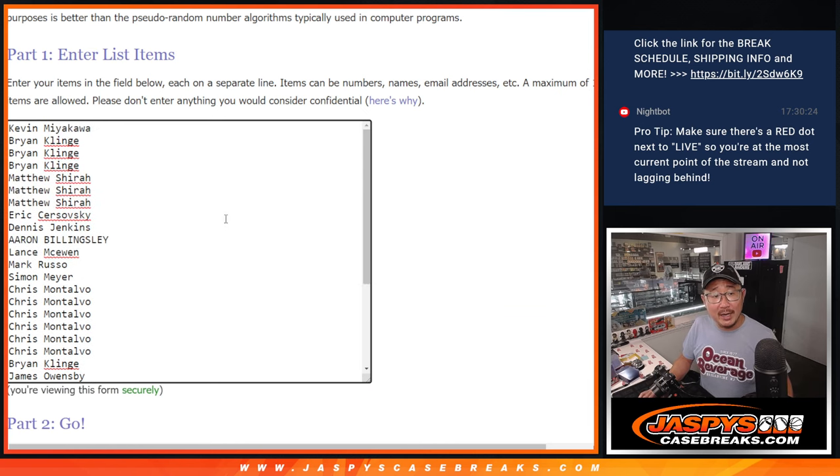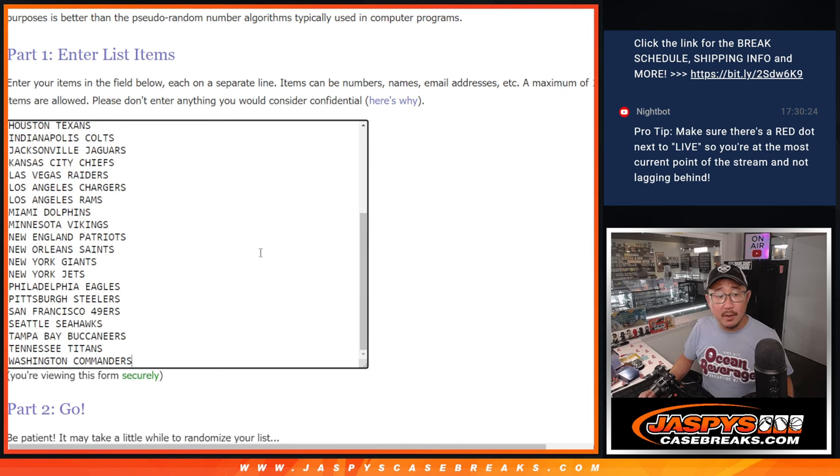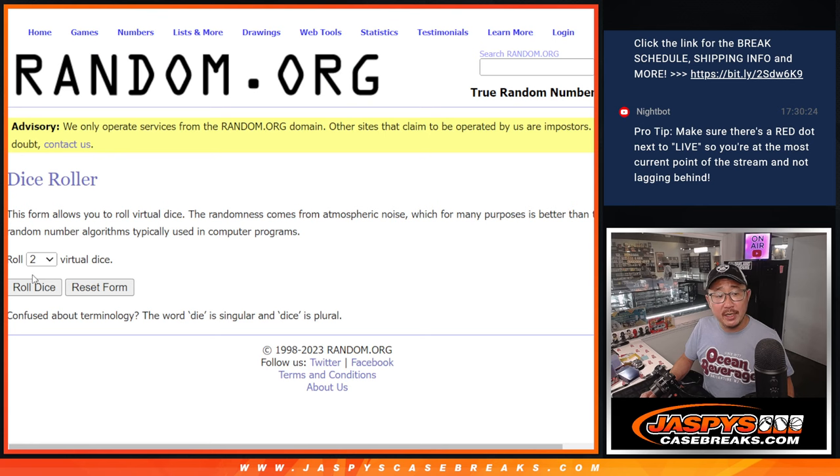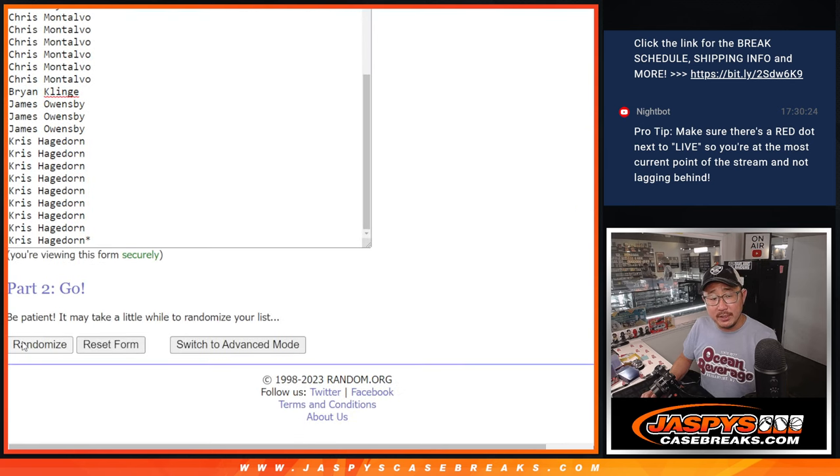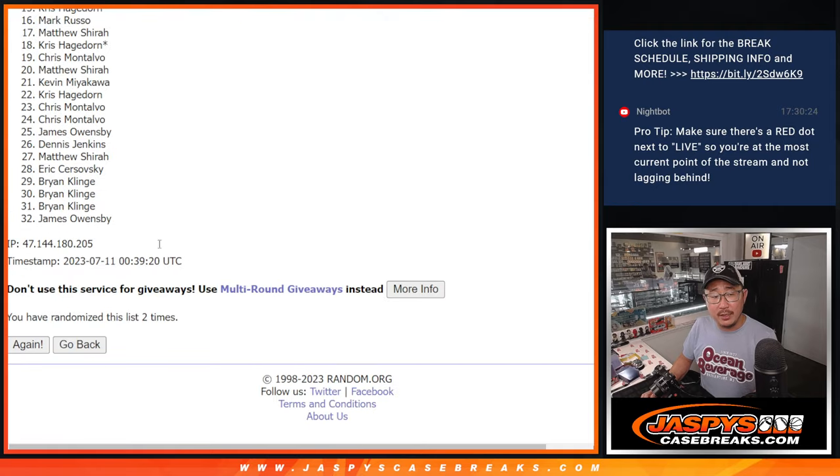Big thanks to this group for making it happen, appreciate it. There are the teams right there, appreciate the teams. Let's roll it, let's randomize it one and two, three times for names and teams — one, two, and three.